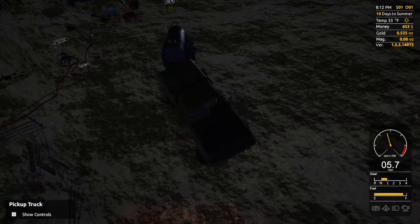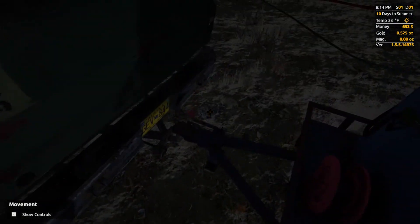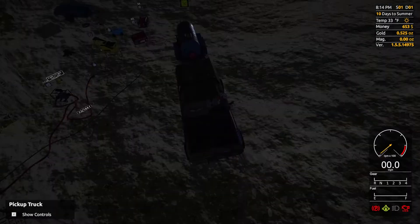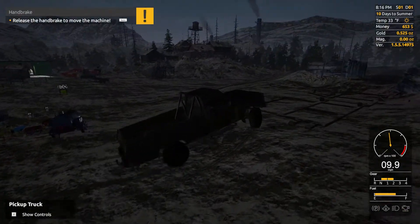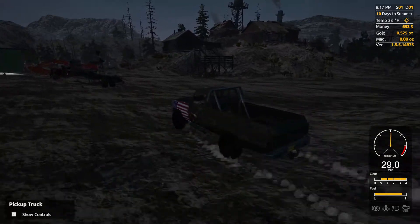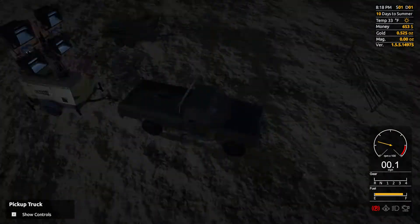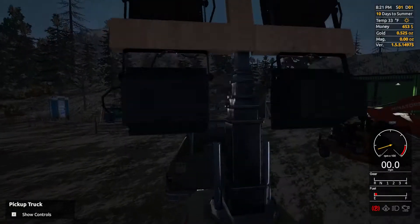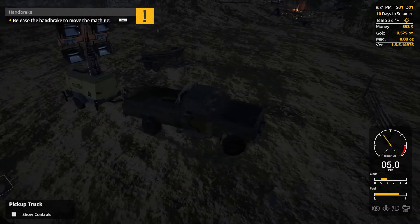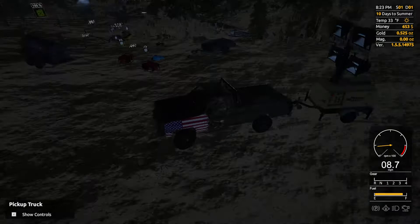I need to park this a bit closer here so I can actually fuel things up. We're gonna get some of that equipment over there — mainly the light — because I want to do some night mining. Without that big light over there, which actually has very little fuel in it, you can't do night mining. I also forgot about that big pump I bought.